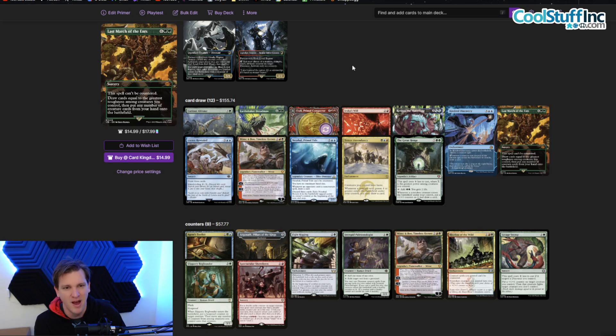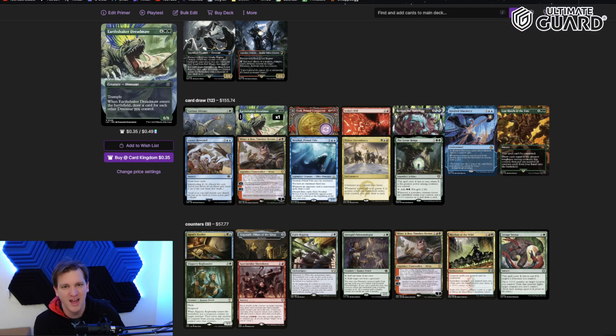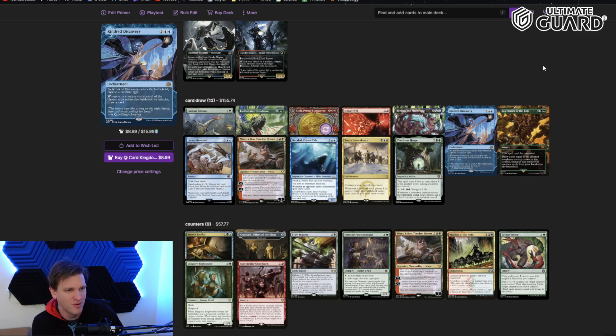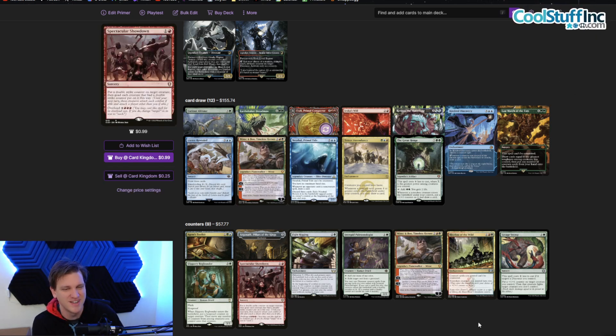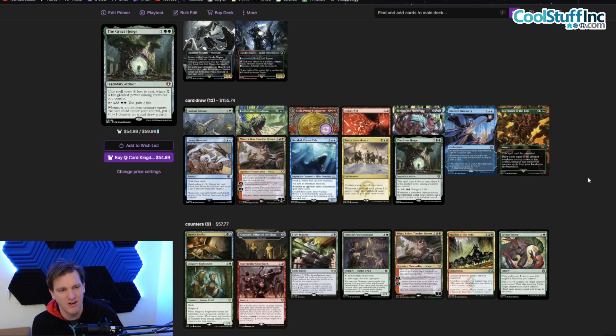One of my absolute favorites among the new dinos that draw cards: Curious Altasaur is a 2/5 vigilance reach for four mana, and when a dinosaur deals combat damage to a player, draw a card. I would absolutely not play the deck without this card — it's incredibly sweet, especially once you pile on menace and trample. Earthshaker Dreadmaw is the other one; it enters the battlefield and draws a card for each dino you control. Card draw is very important to this deck.